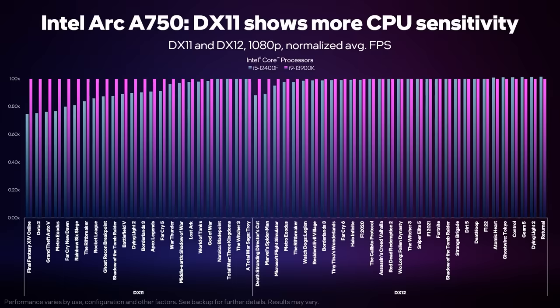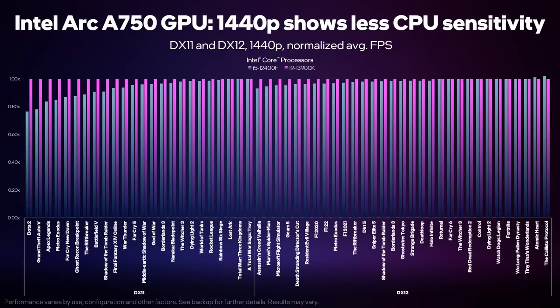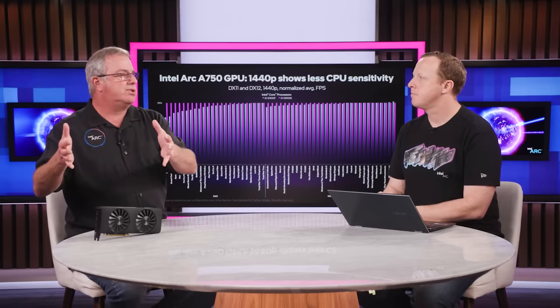Now we're doing different resolutions — this is showing 1440p with the A750. The trend continues with little sensitivity. As a matter of fact, 1440p is less sensitive than 1080p. It just narrows the gaps a little bit. Everybody knows that as you get higher resolution, you're more GPU limited, and so you tend to be less CPU sensitive. Having that data to really prove it out has always been very complicated.